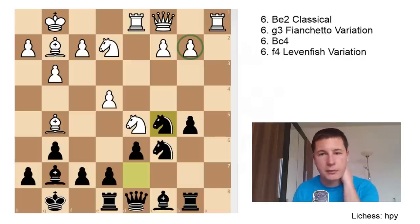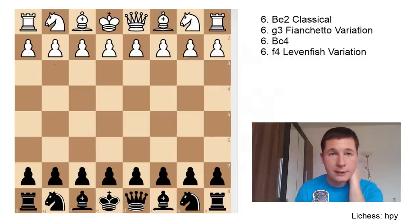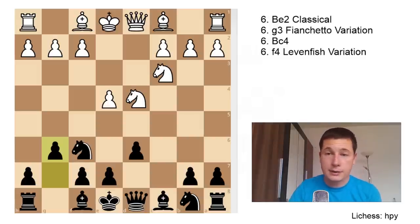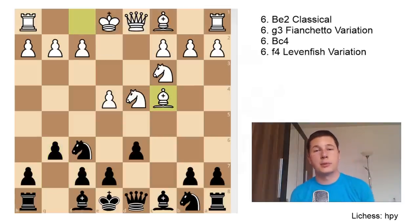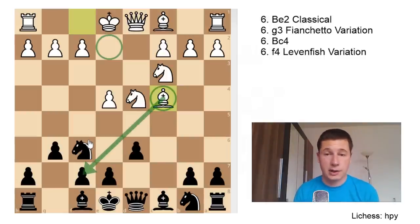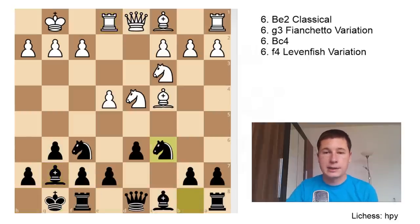The fianchetto line may be the least popular of the four we're covering. The classical lines with Be2 are the most popular alternative to the Yugoslav attack. Now let's go over Bc4. This variation doesn't have a name as far as I'm aware — it's a combination between the dragon and the Fischer-Sozin approach to the Najdorf. White is preparing to castle kingside and developing the bishop to c4, which is visually more aggressive than Be2 but serves the same purpose.